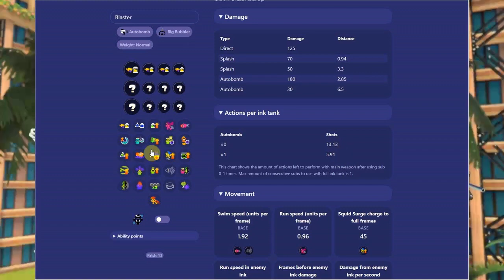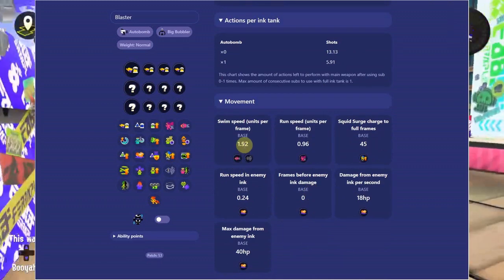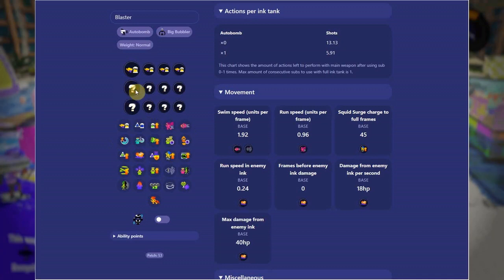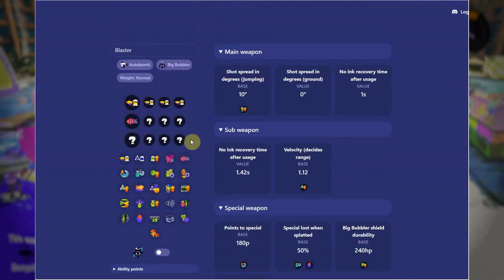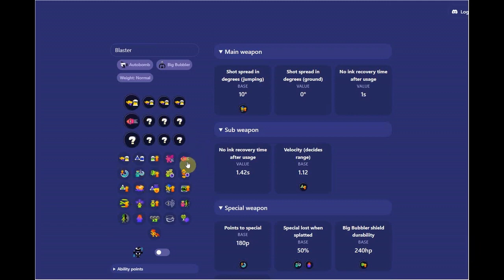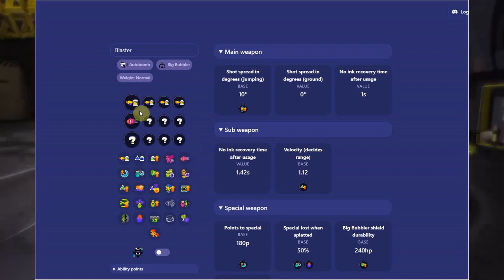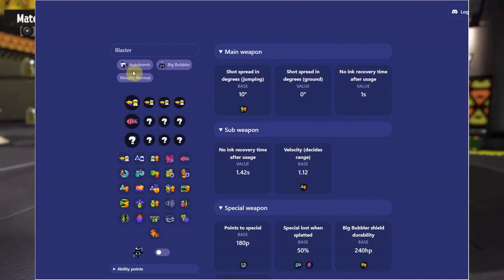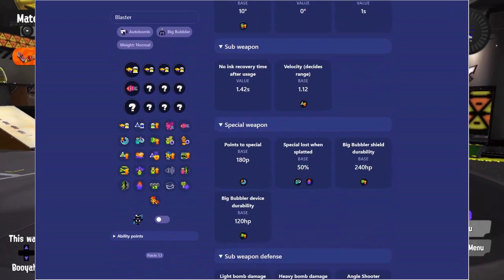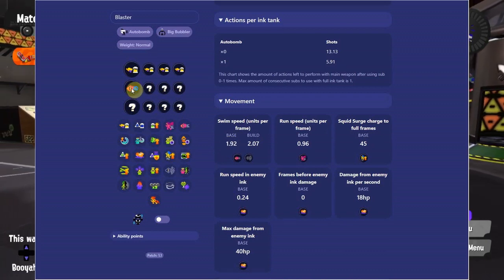Now let's look at swim speed. Without any swim speed it's 1.92. I wish you could drag the icons rather than clicking — that'd be good feedback for Sendow if he watches. Being able to drag icons onto the build and drag them off to delete would make it a lot easier. With one main of swim speed, I go from 1.92 up to 2.07 — a little bit faster.